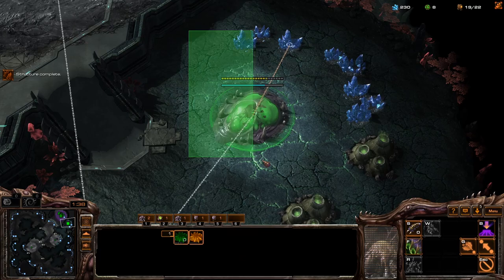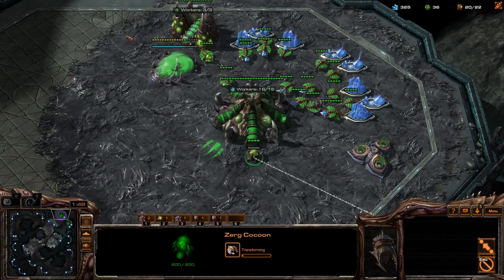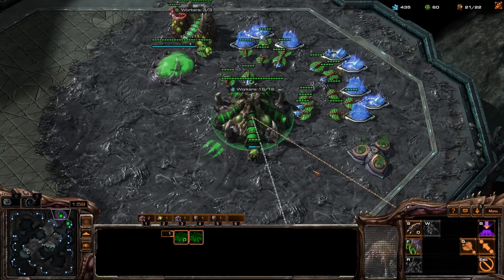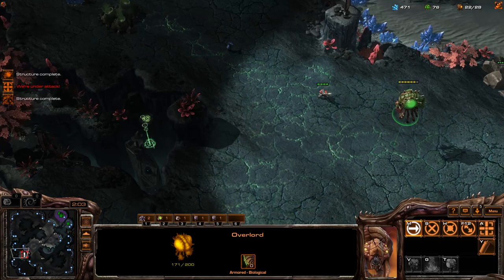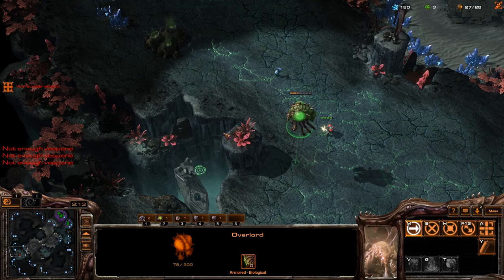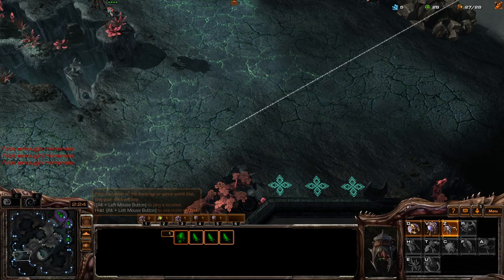We're making sure we get the gas there quicker so our speed is done on time to deny some scouting. We're gonna drone a bit more with this build — we're actually gonna get a third hatch as well. We don't care where it goes, so I'm not sending it early. He went Marine first so I don't need any Zerg. He might bring up his barracks again — it seems like he's doing the same build. We'll see if we can kill that in time, but we're probably just gonna lose that.